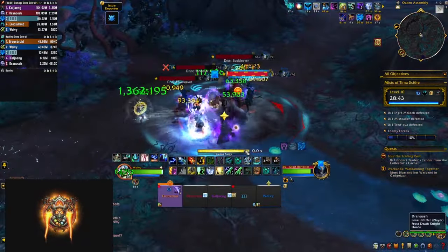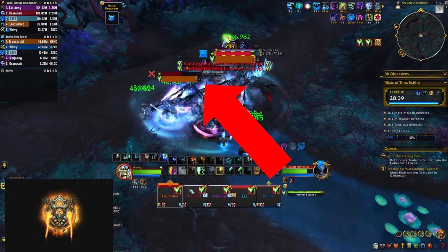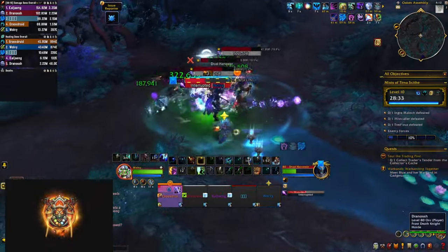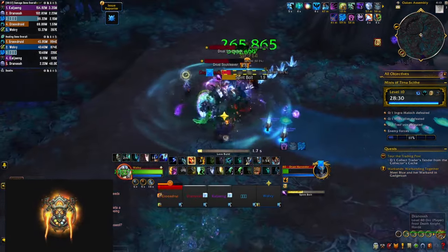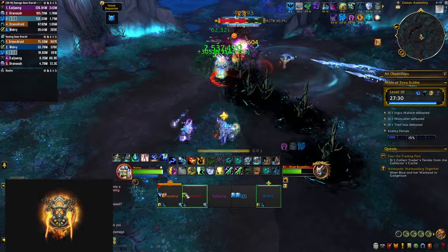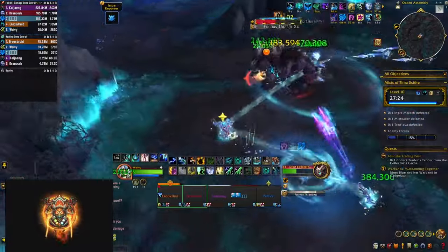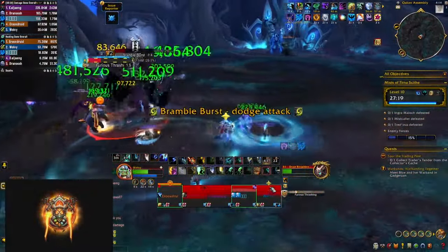The harvesters will be casting spirit bolts — interrupt as many of these as you can, but always save an interrupt for their big cast Harvest Essence, which not only does heavy AoE damage to everybody in your party but it also heals them. The soul cleavers will put a stacking debuff on your tank that increases their damage taken — simply dispel that — and don't forget to pick up a green mushroom from the side room which increases your primary stat. The Drust Breakers are going to keep spawning swirlies on your feet, move away to avoid taking damage, and prepare defensives for their furious thrashing which is a 6 second channel doing heavy AoE damage to everybody in your party.